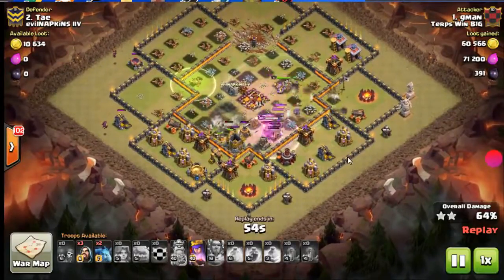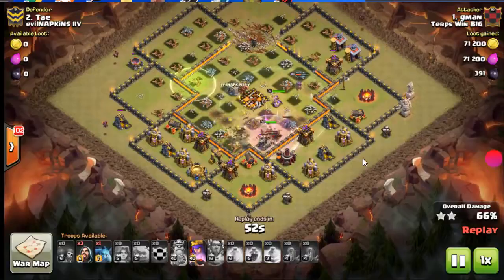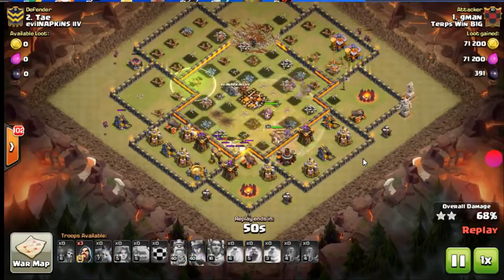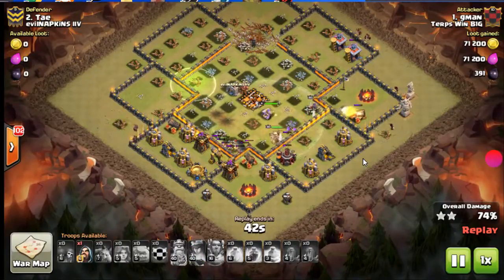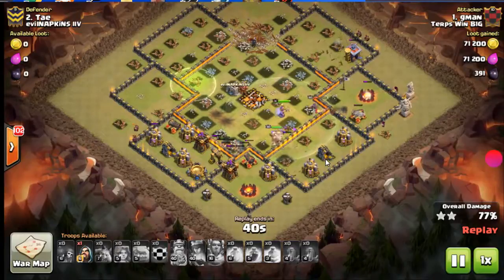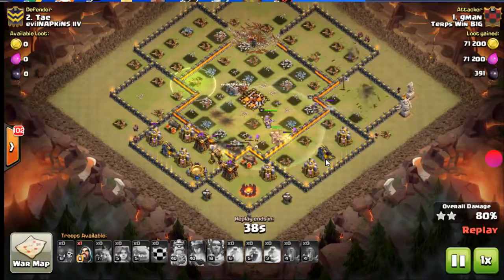These bases can be pretty hard to funnel. My attack failed — it was a queen walk bowler walk that I think I over-complicated. More and more as I'm at Town Hall 11, I like these shattered attacks, especially against bases that are set up to be kind of anti-queen walk.